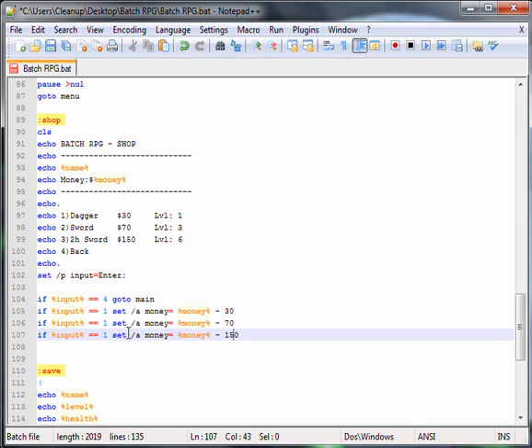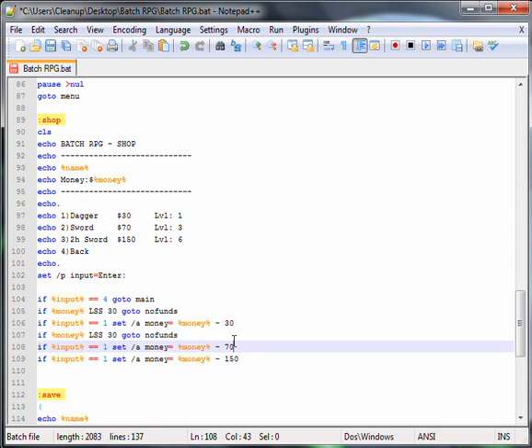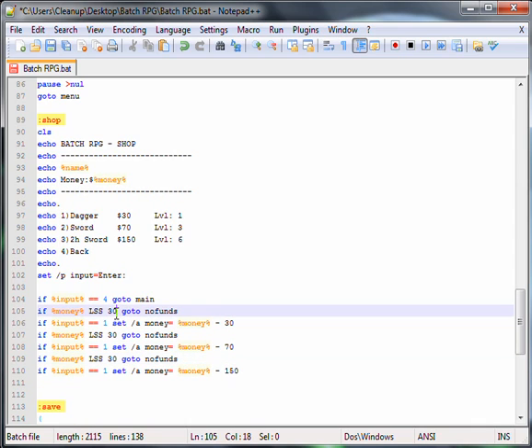Now what we have to do is, on top of each if section, we have to type: if %money% LSS 30, go to no funds. We copy that and put it on top of each one, changing the values to 70 and 150. And that's that.